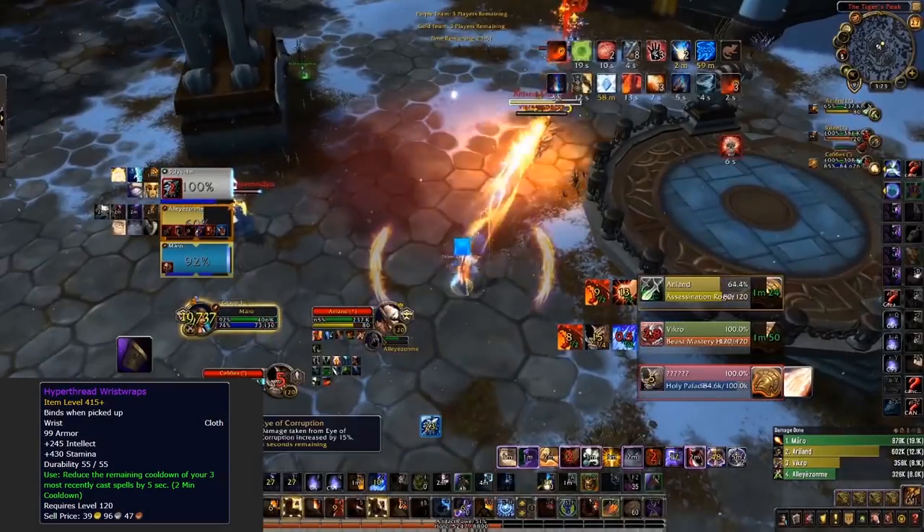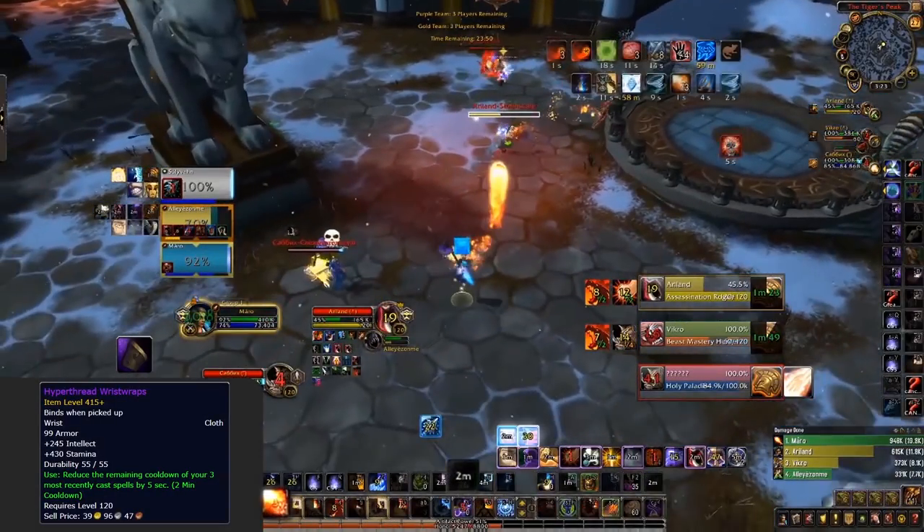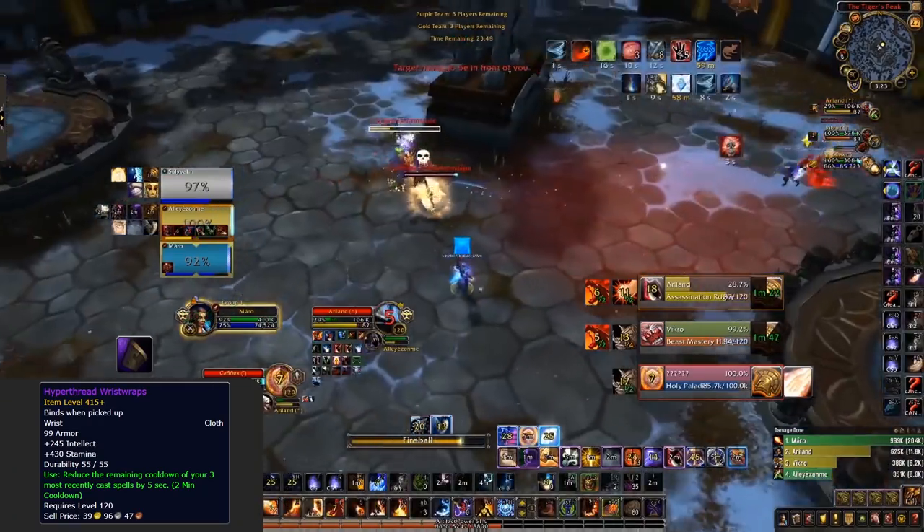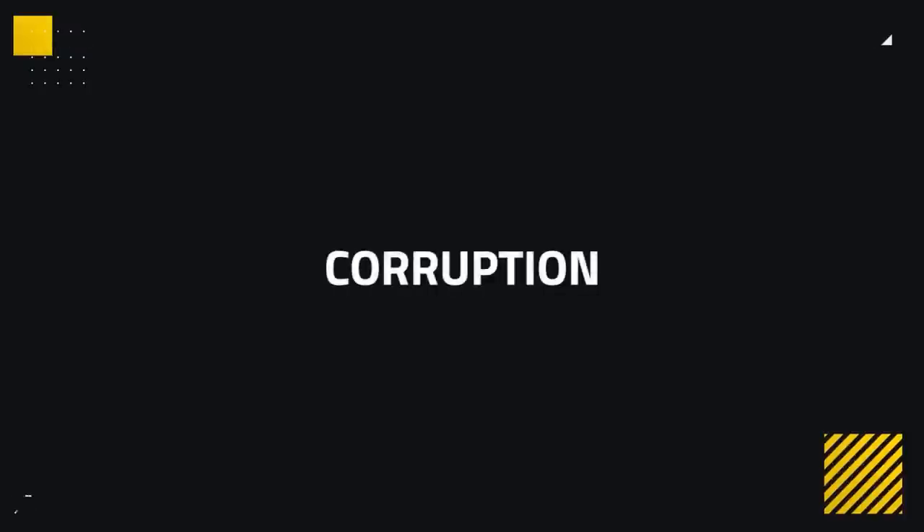There is one specific piece of gear as a Fire Mage you're going to want to get your hands on: the Bracers from Mechagon Workshop, the Hyper Thread Wrist Wraps. These bracers are insane for Fire — using them after you've expended your Fire Blast charges gives you two more, allowing you to continue your burst rotation during Combustion. And then there's everybody's favourite, love-it-or-hate-it Corruption — totally balanced, not RNG at all, and great fun.